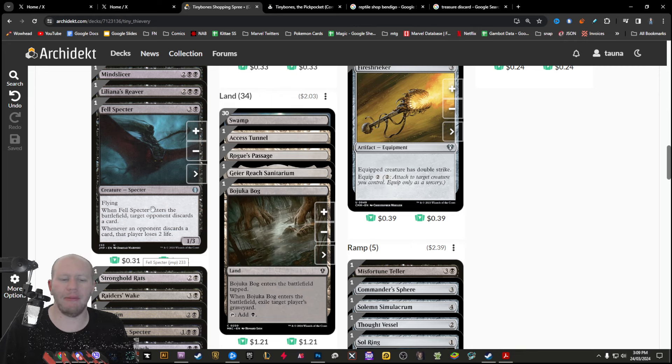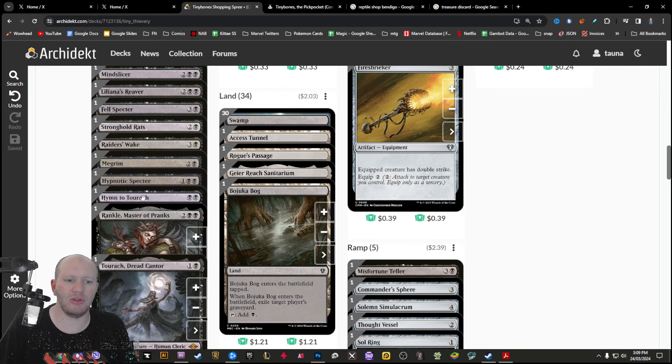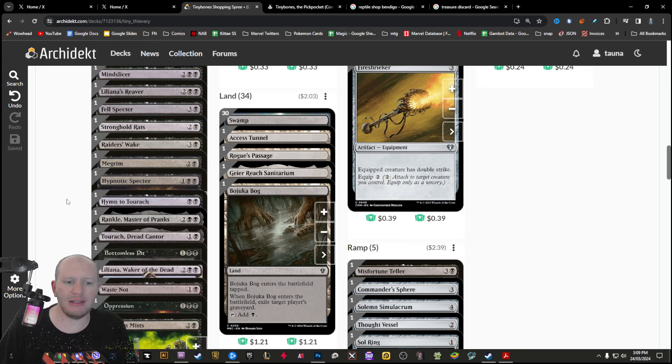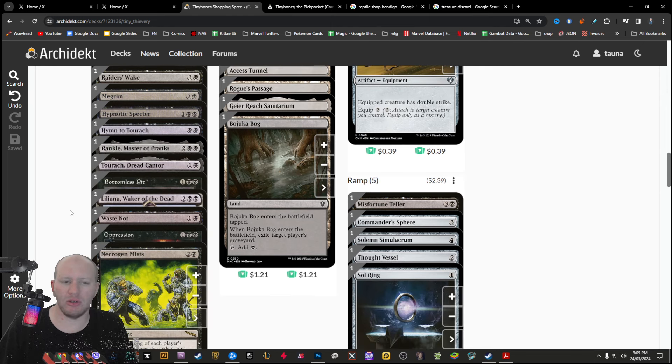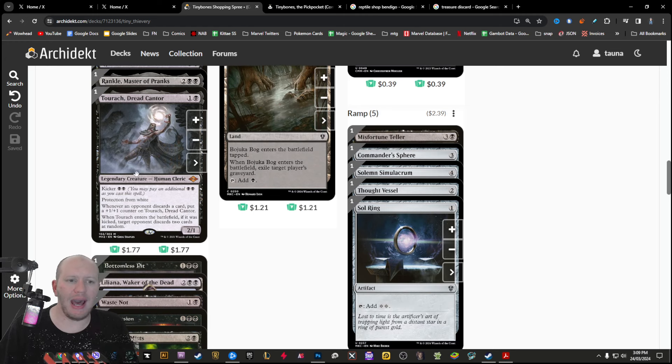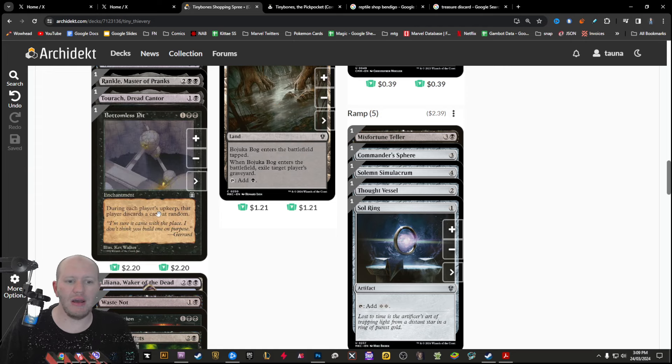Whenever an opponent discards a card, that player loses two life — so there's some drain in here as well. We've got discard spells across our creatures and enchantments. Turach gets buffed whenever someone discards, and whenever he enters the battlefield kicked, we can force someone to discard. And then Bottomless Pit — during each player's upkeep, they discard something.